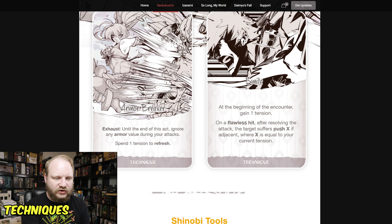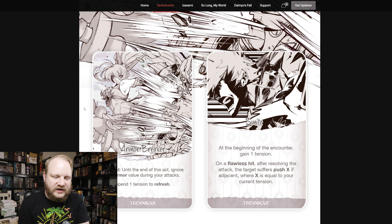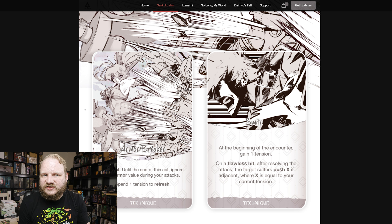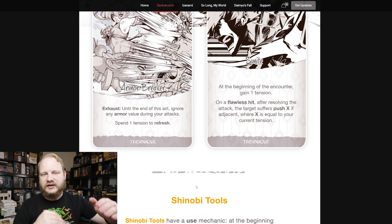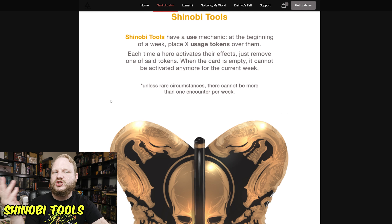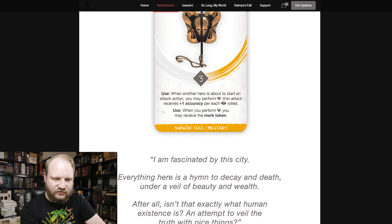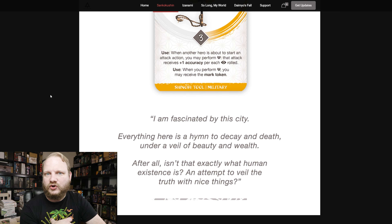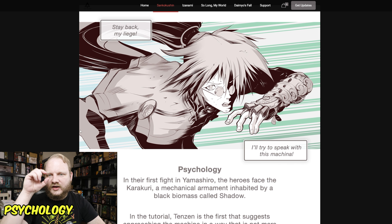Techniques can be learned through social bonds and other means. For example, Armor Breaker: you become exhausted until the end of this act, ignoring any armor value during your attacks. You can spend tension to refresh it, so with lots of tension you can keep piercing armor. Shinobi tools are magic-use items with limited uses — you put tokens on them and remove them as you use them, refreshing each week. One example adds a sai-eye for accuracy but gives you a mark token — putting a target on your head.